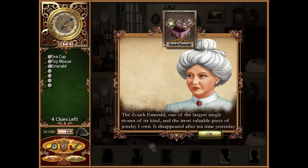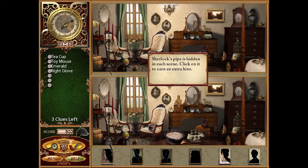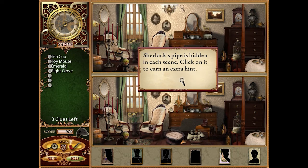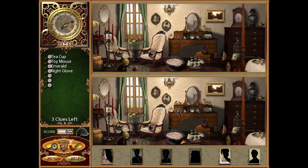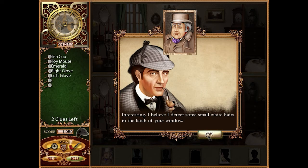'The Zooch Emerald — one of the largest single stones of its kind and the most valuable piece of jewelry I own — it disappeared after tea time yesterday.' Sherlock's pipe is hidden in each scene — click on it to earn an extra hint. Oh, it's right there. Then we have a difference there. Those gloves must belong to Mr. Tompkins, the coachman.